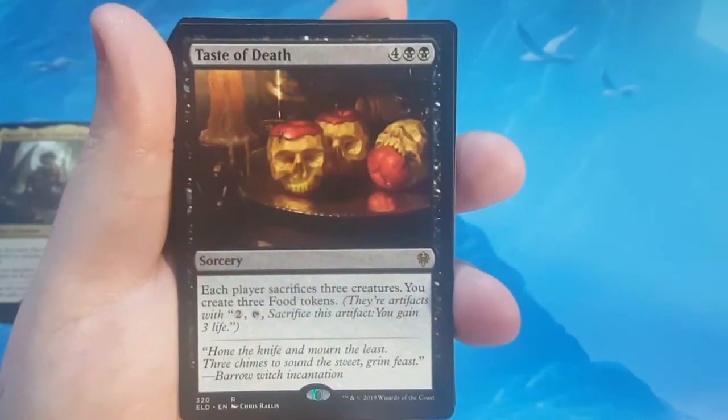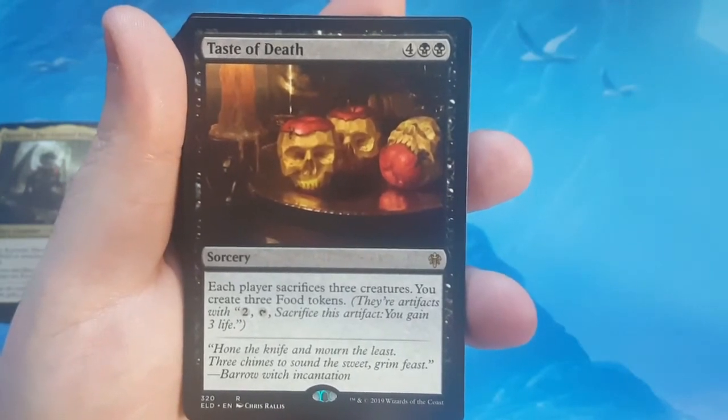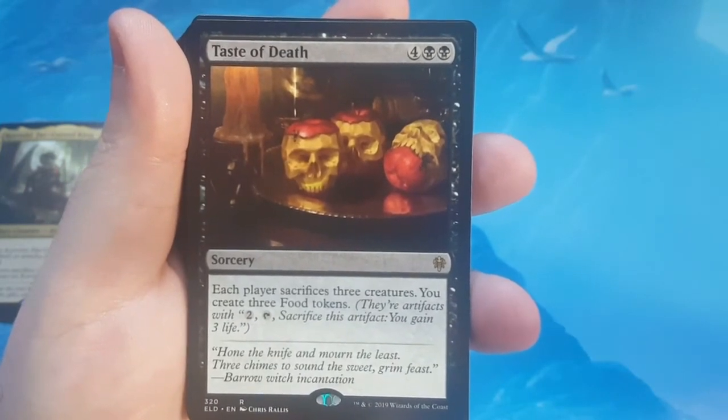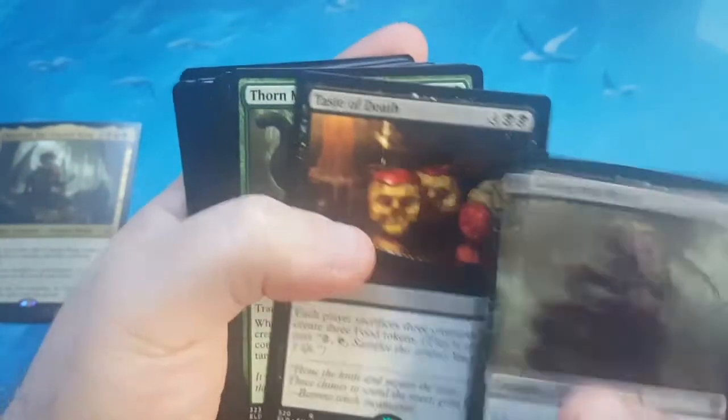Next up is Taste of Death. For 6, it's a sorcery: each player sacrifices 3 creatures and you create 3 food tokens. That's actually not too bad.